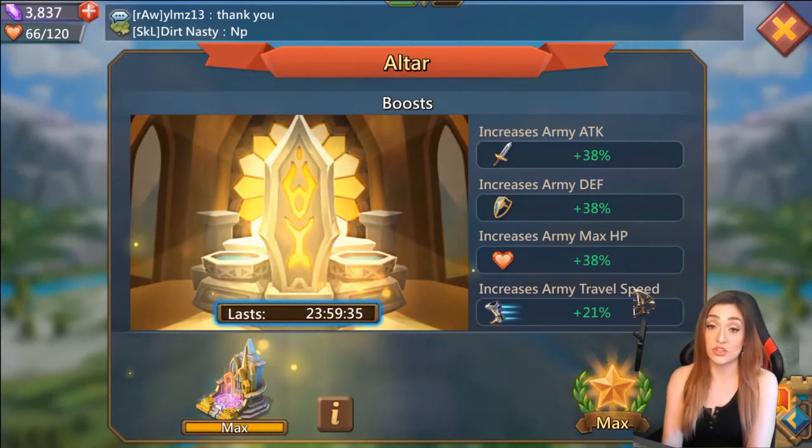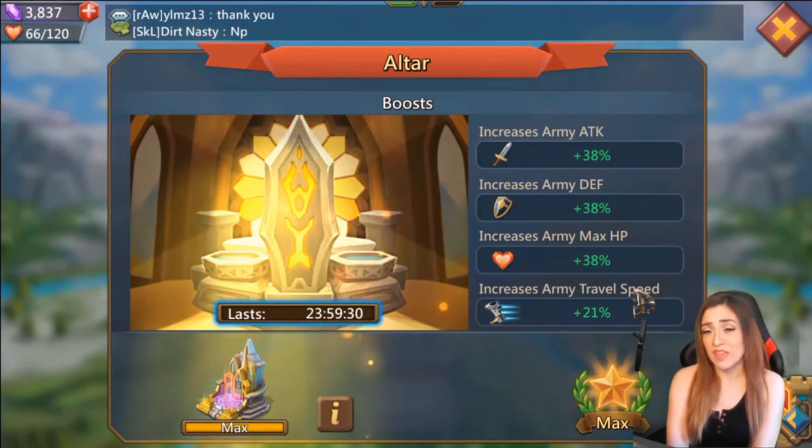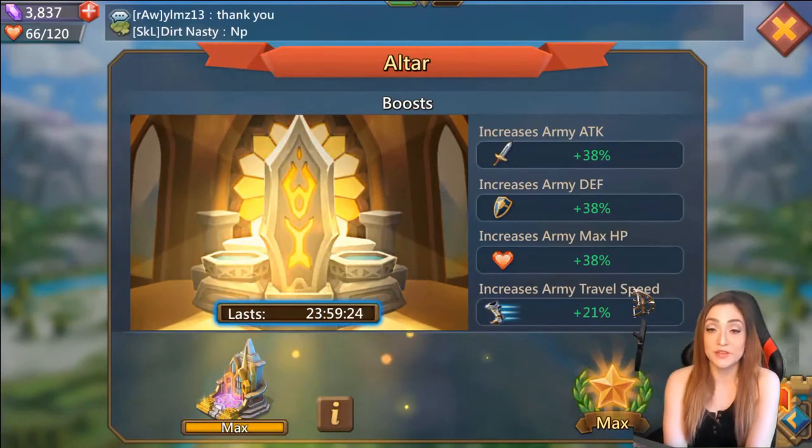You can also see that the altar boost per executed prisoner only lasts 24 hours. So if you kill, say, 30 prisoners, you're going to have 30 days worth of boost — they basically stack on top of one another, which is neat.